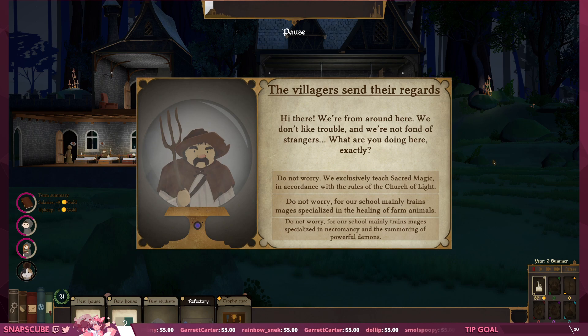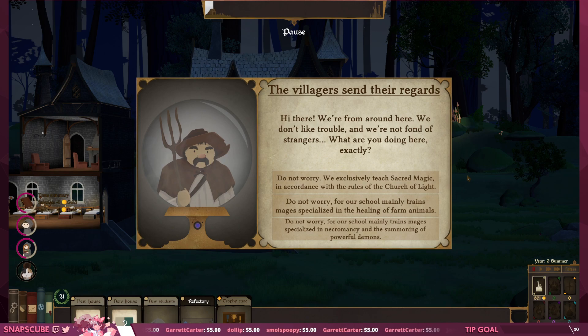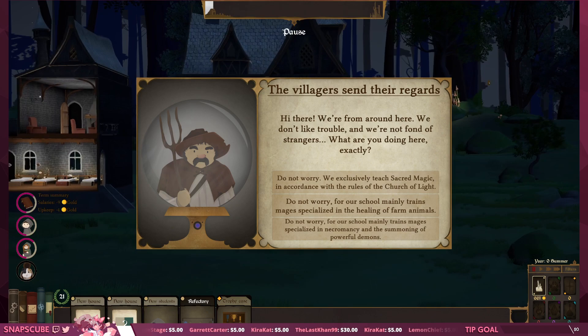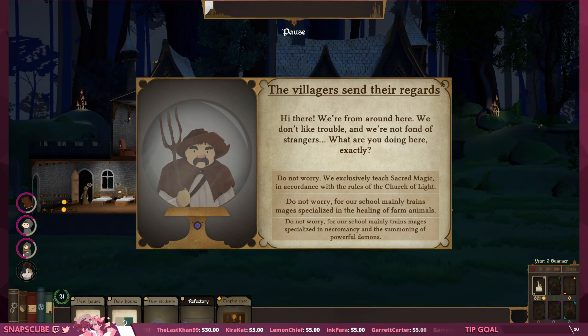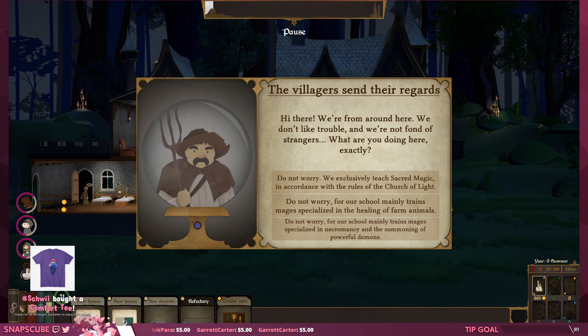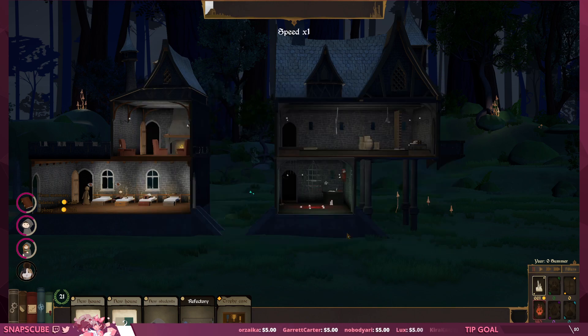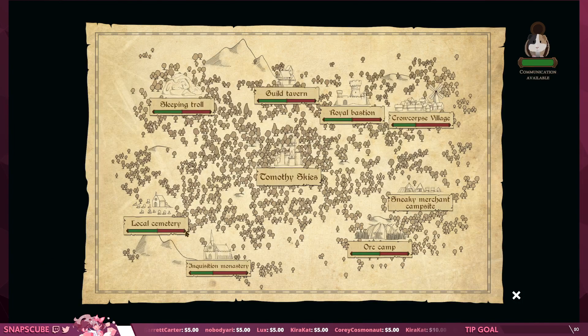Villagers send their regards: 'Hi there, we're from around here, we don't like trouble and we're not fond of strangers. What are you doing exactly?' Listen — you may not understand, there's a demon guy coming. I'm basically building a demonic assassination school so we can take care of that, just nip it in the bud. We exclusively teach sacred magic — mainly training mages specializing in healing or farming animals. Summoning powerful demons? That'll calm the villagers. 'Oh you know, demon shit, just hellfire kind of stuff.' Let's talk to the troll.